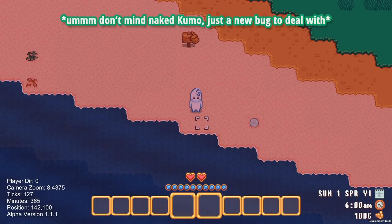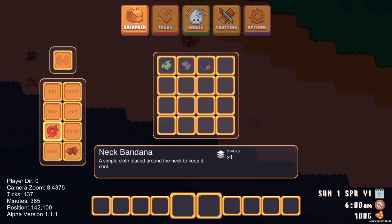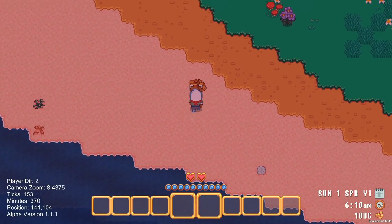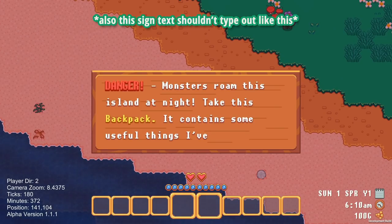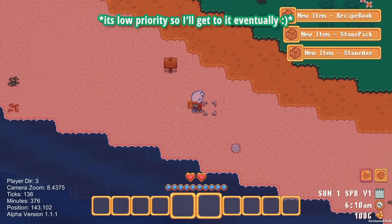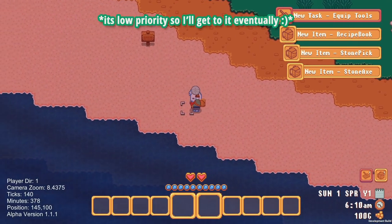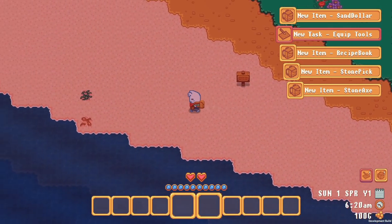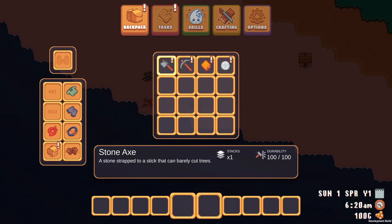You get situations where players are dragging and dropping items around an inventory or clicking on various buttons, but with a controller you can't generally point and click. Usually this is solved by adding a crosshair or cursor and using an extra analog stick to move it around like a mouse. This works alright but feels more like it was just tacked on. With Cloudscape, I'm keeping all of this in mind so all interfaces work well just using a gamepad, but also work as expected with a keyboard and mouse.